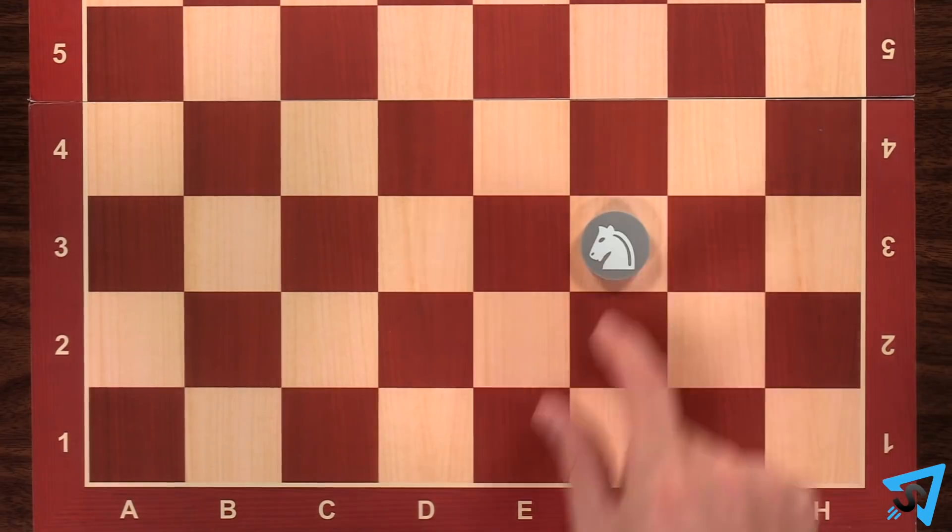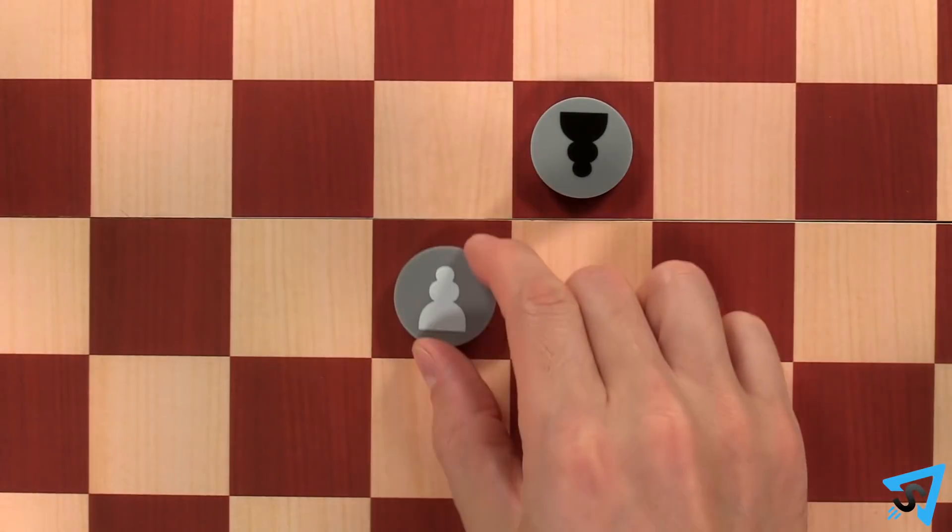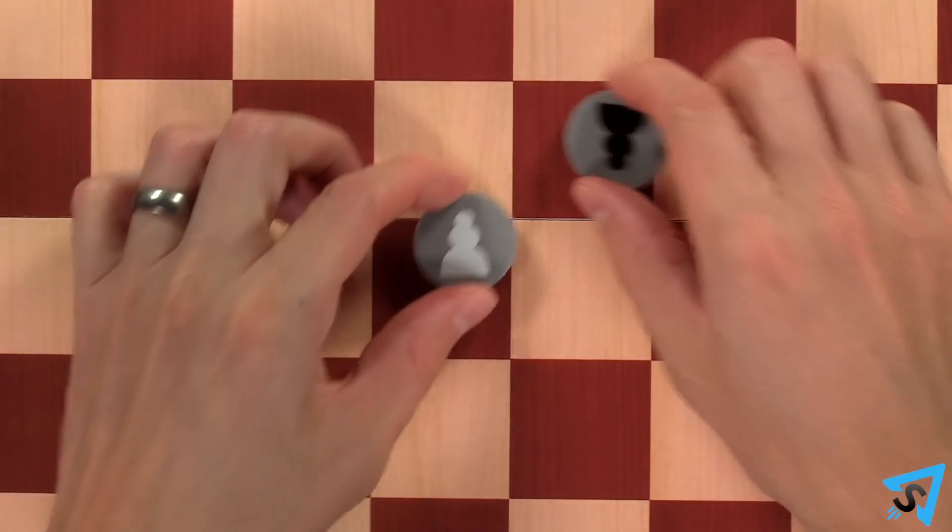The knight is technically called a horse, but has the same movements as a knight. And the pawn is technically called a soldier, but it has the same movements as a pawn.